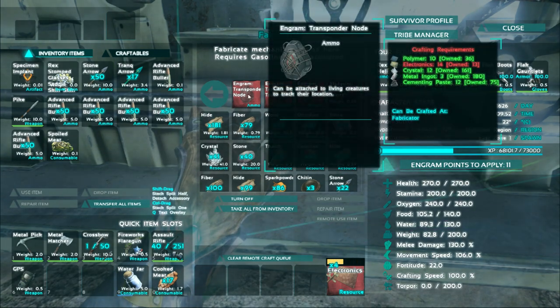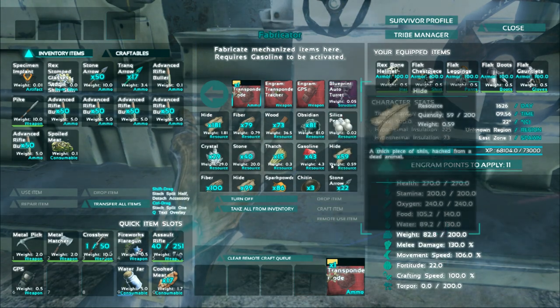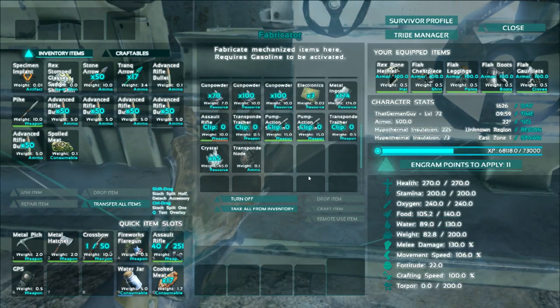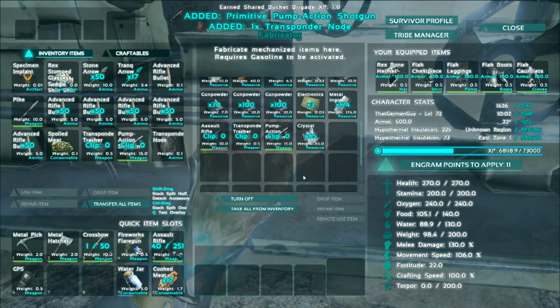You want me to learn the rocket launcher? Why not? Too bad, I already got it! I'm going to craft all the simple bullets I can. This requires one metal ingot and six gunpowder per bullet.